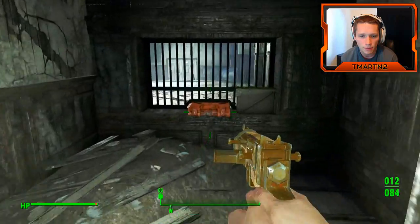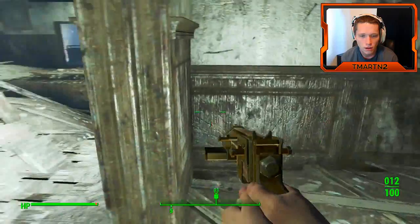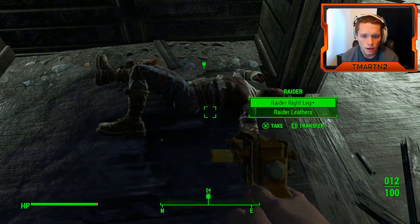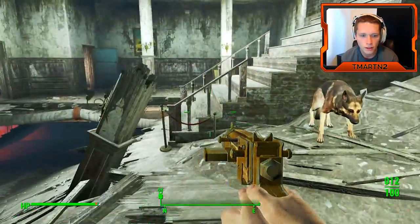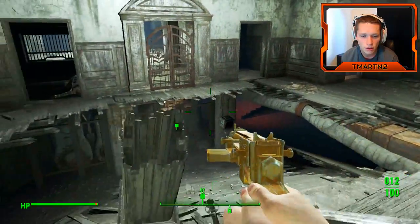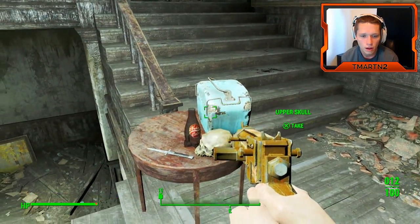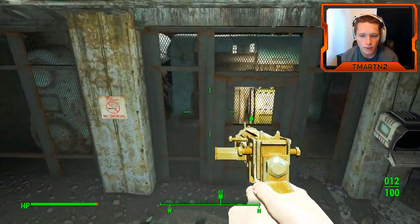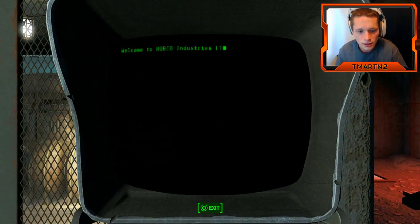Where did we get bobby pins from? Nuka Cola bottle. We have all the ammo in the world but no bobby pins. Oh, we can use this to unlock. Okay, good.